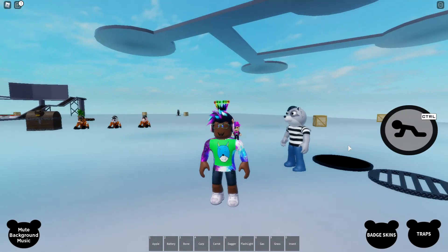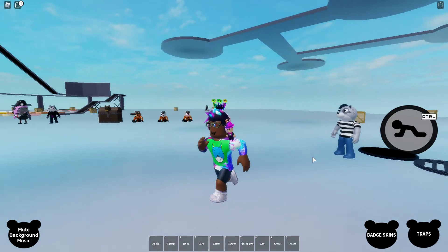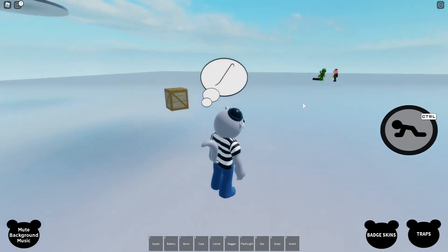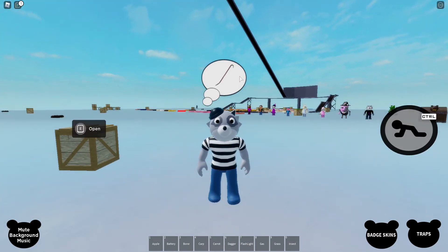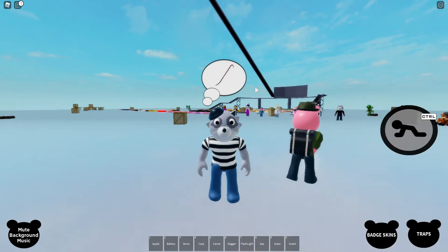But man, I thought I was about to oof — did you see that? Rash literally jumped on me. So now that you've done that, you should have the badge skin. It says you own the badge skin. So now I'm going to become Rash — here it is. Here's the Rash Helper badge skin and it looks pretty cool. He needs a crowbar in order to attack an infected.